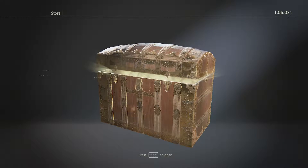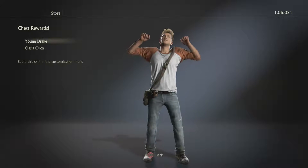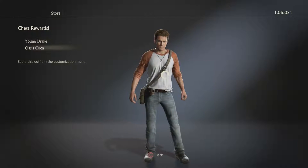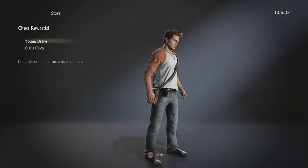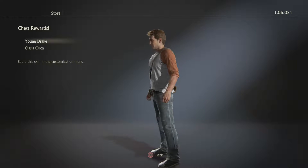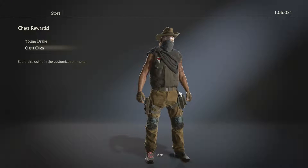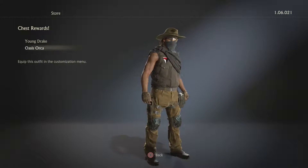Man, I'm getting a lot more of these than I expected. I might only do one video of this for you guys, so I might as well make it long, right? Young Drake — that's kind of cool, I like that. Wait, it's Drake but he's wearing the clothes from Uncharted 3, the section where he's a kid. That's cool, I like that. And then Oasis Orca — that's kind of cool looking too, not gonna lie. I like the whole scarf on his face.